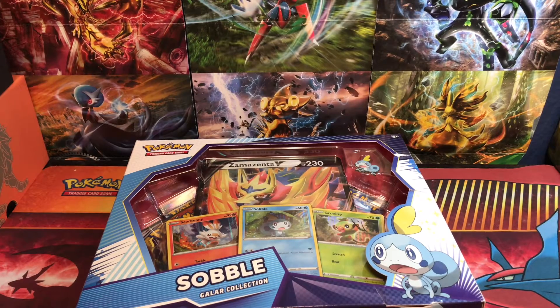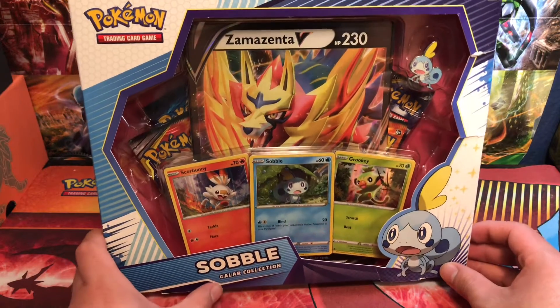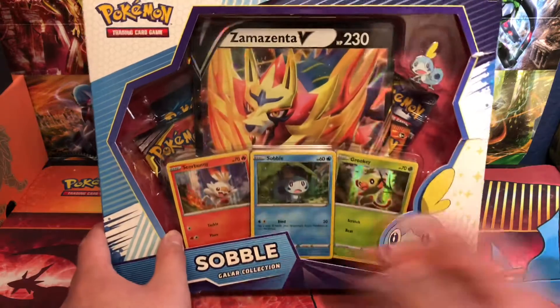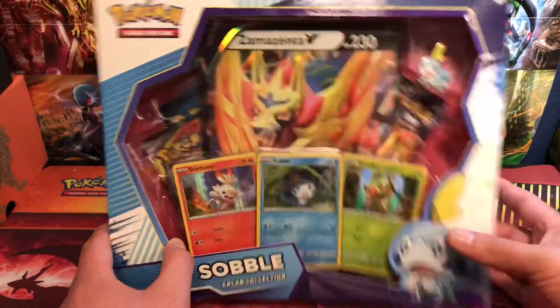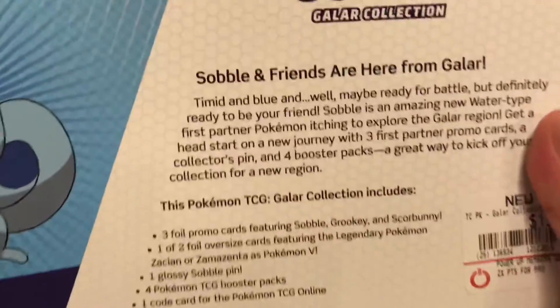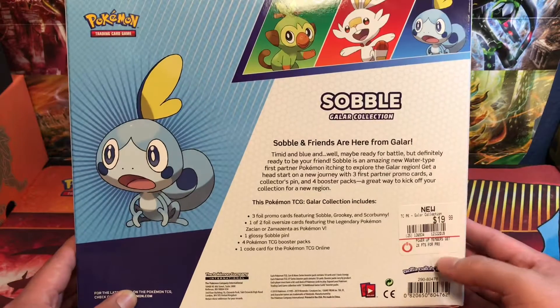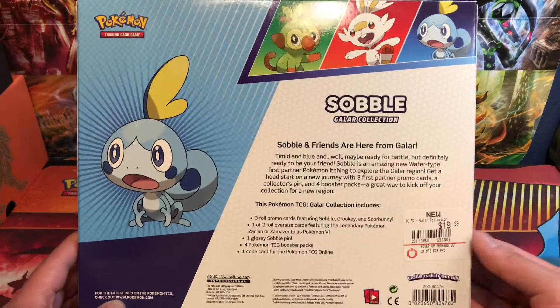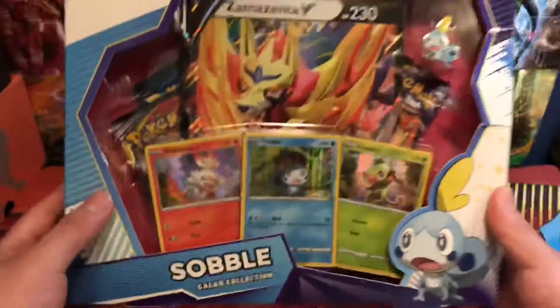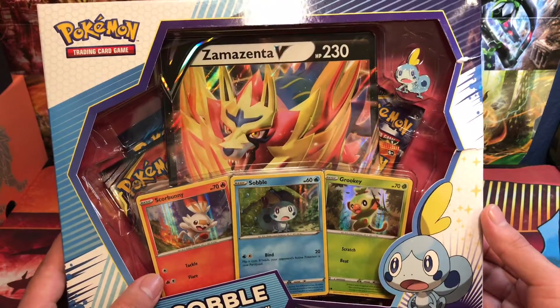Hey, what's up everybody, welcome back to the channel. Today we're gonna be opening one of the new Galar collection sets from the new game. We get the three starters, a big jumbo card, and four packs. I did get this as a gift on Christmas — they purchased it at GameStop for $19.99.